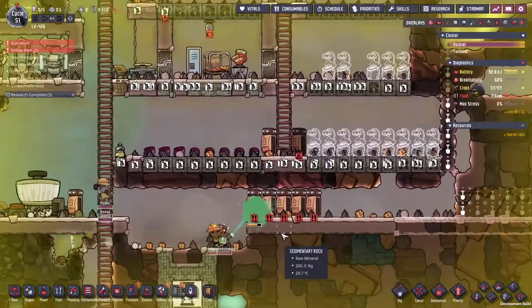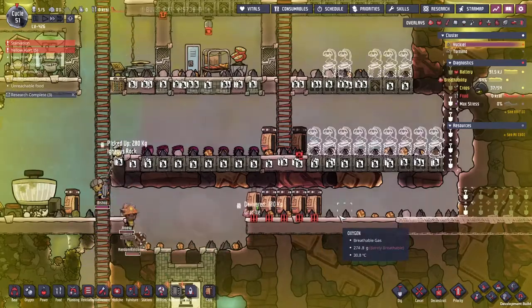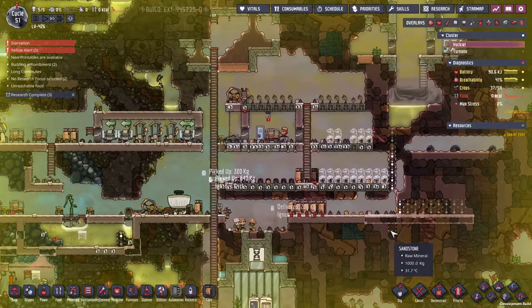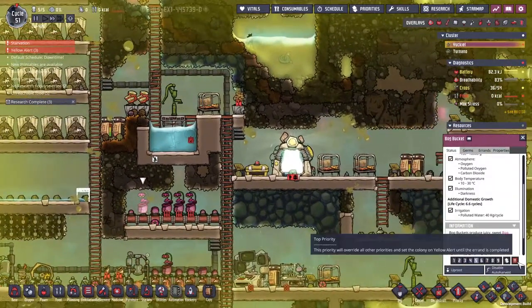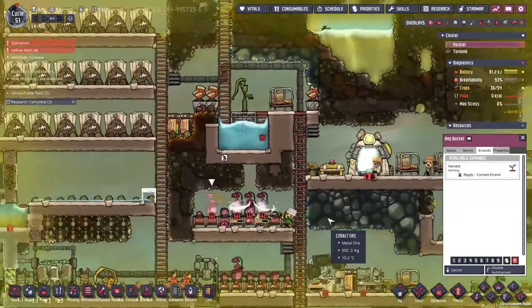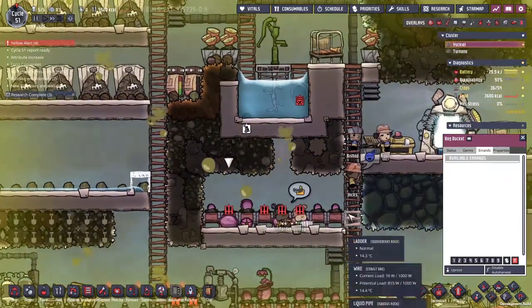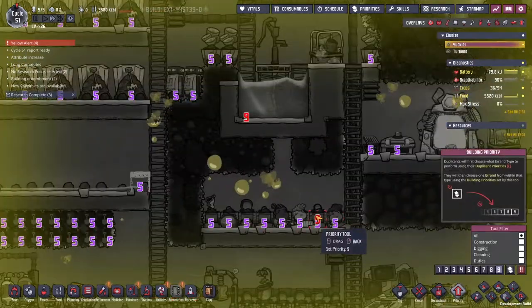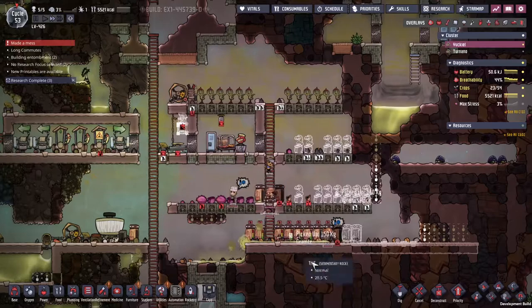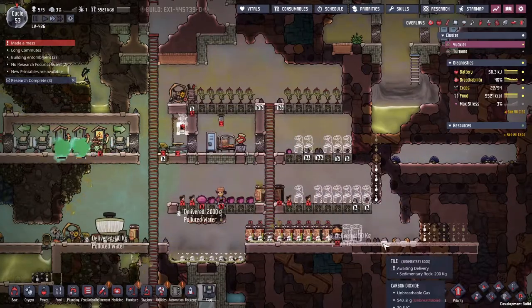We're going to send everyone to start sweeping around. I'm not sure if we're even going to be able to clear off this first floor with the number of storage containers we've got here. The whole time we're doing this, we're not dealing with things like food, breathability, batteries, and crops, but we need to get this done. Just a small issue with Bishop actually starving, so I need to get these guys going really fast to come along and harvest. We've nearly got all the debris picked up. We'll get there.